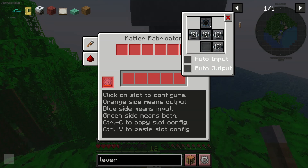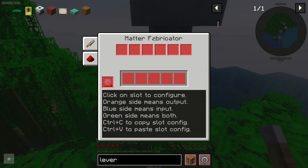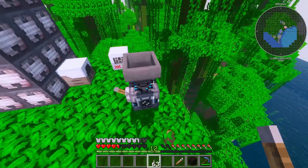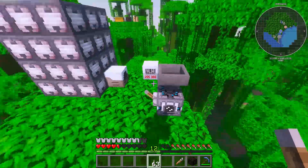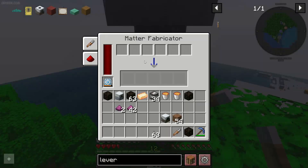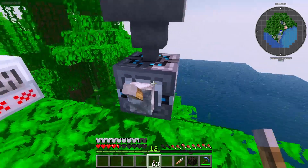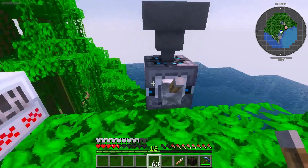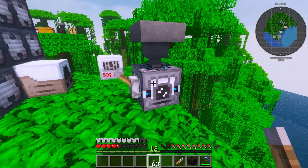Press the left mouse button, choose — for example, I choose this option — choose 'out after all input.' Now all items which come from the top go into this slot directly. You can combine several slots. There are six slots here and six sides of this block, so you can add any tubes to all sides of this block.